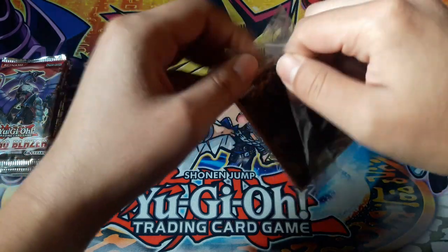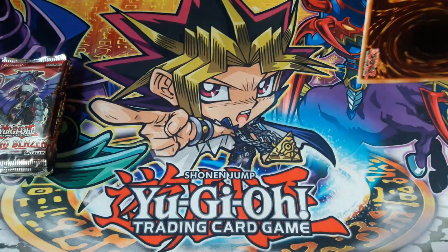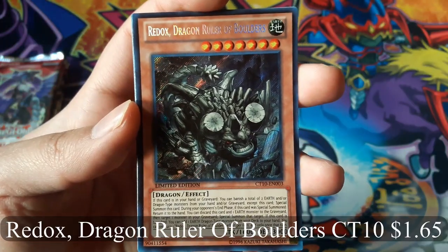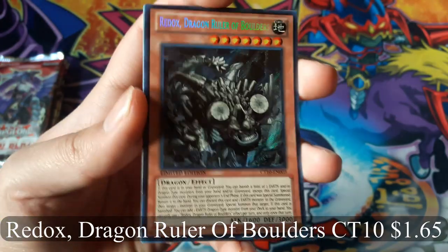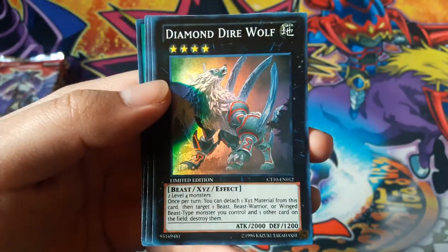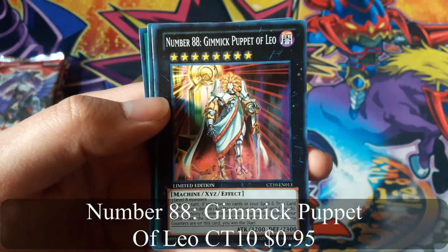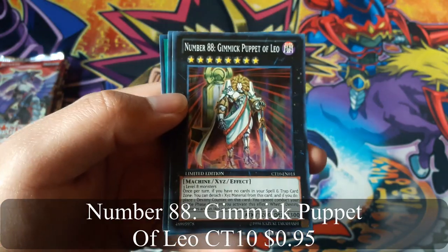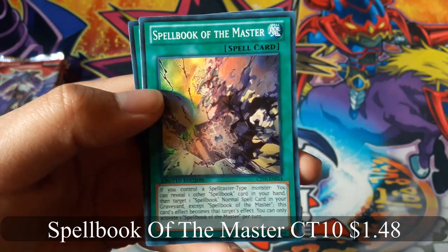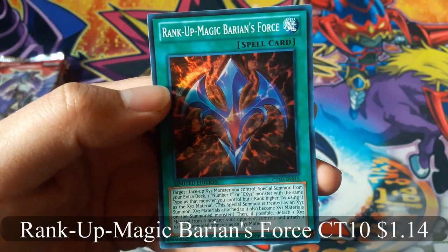You are guaranteed these if you buy this. It's a little warped. Redux Dragon Wilder, or Baldur's — looks pretty cool. I like how it looks; looks like a monster from Monster Hunter. Diamond Direwolf — that's cool. Number 88, Gimmick Puppet of Leo. Spellbook of the Master — that's awesome. And Rank Up Magic Variance Force.